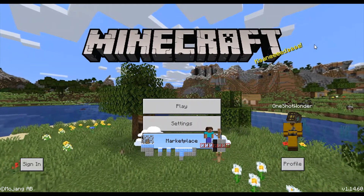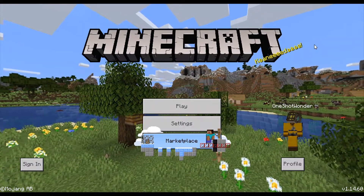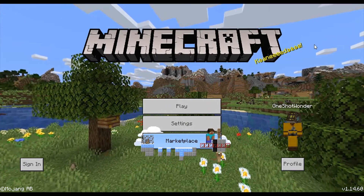Hello everyone, this is Ethan from Be Creative. I have the newest member of Be Creative with me named Noel O'Shafer. Hi. His real channel is called GalaxiCat30 — go check it out in the description below.